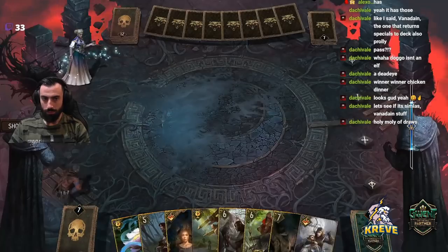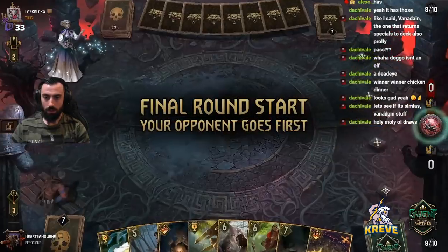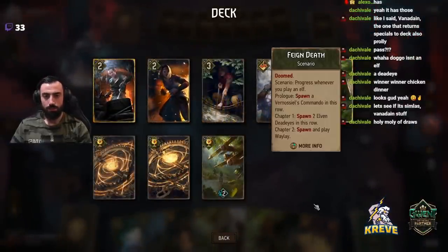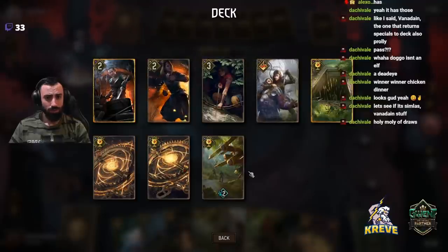Maybe I go another click — Double Cross? Yikes. So Double Cross gets us a Commando.